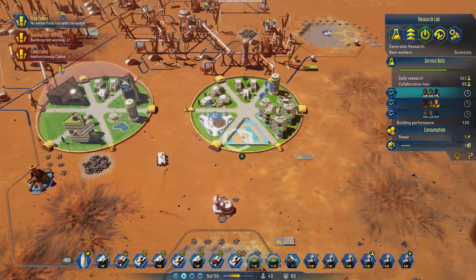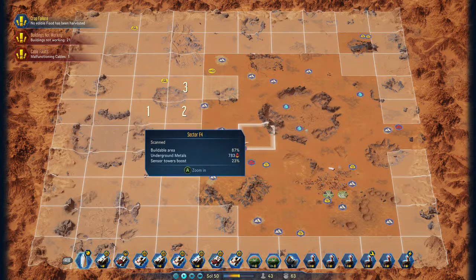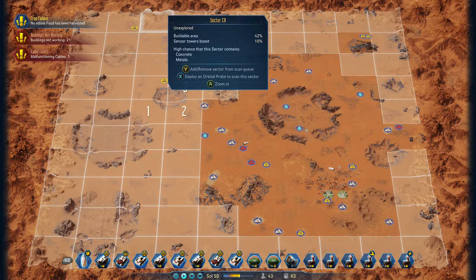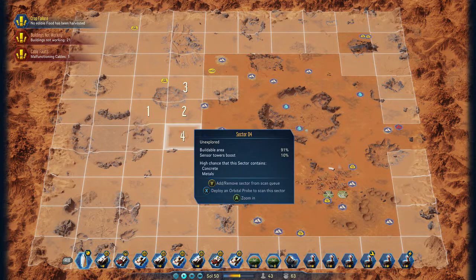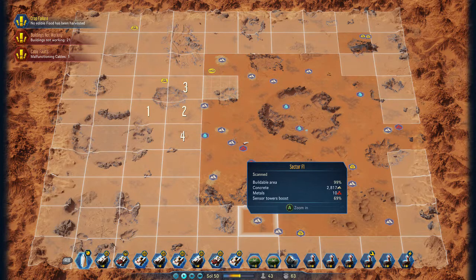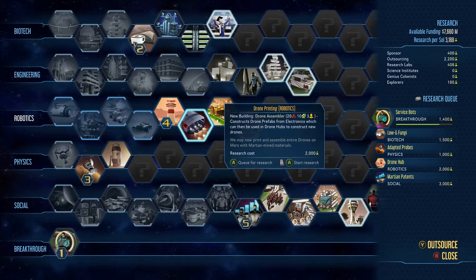I don't think there's anything to go through — go through it once more. So: you need a research lab, you need to search with your RC Explorer all around the map for these — you see that one there, that'll definitely be a research. Go to research, press A on the ones you want to do, and then press Y to outsource to speed everything up even more.